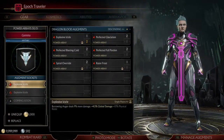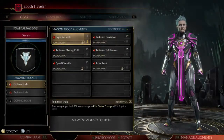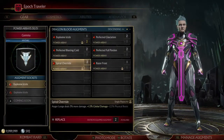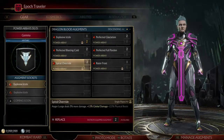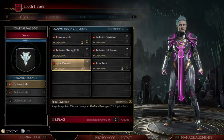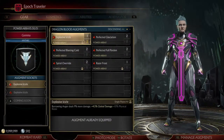Here for the Power Array, there are actually two options. I could go with Explosive Icicle, which gives a nice plus 10% physical resist, or Spiral Override. So if you don't have Explosive Icicle, you can go with this one here — Spiral Override. They come up with some really creative names for all of this stuff. This is just a 2.5% physical resist, but you get more with Explosive Icicle.